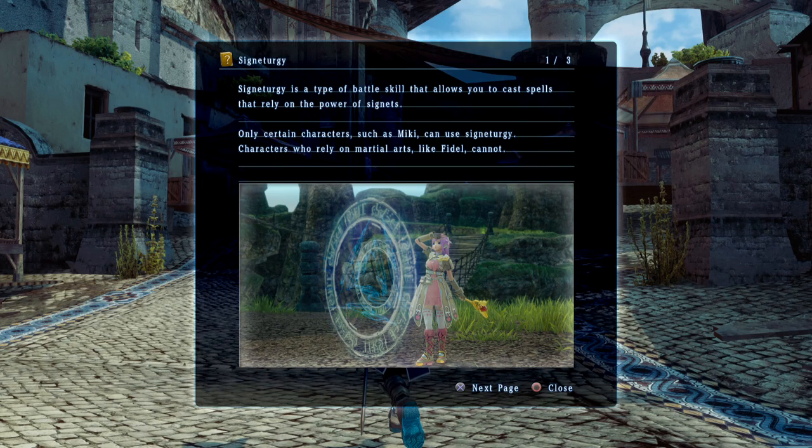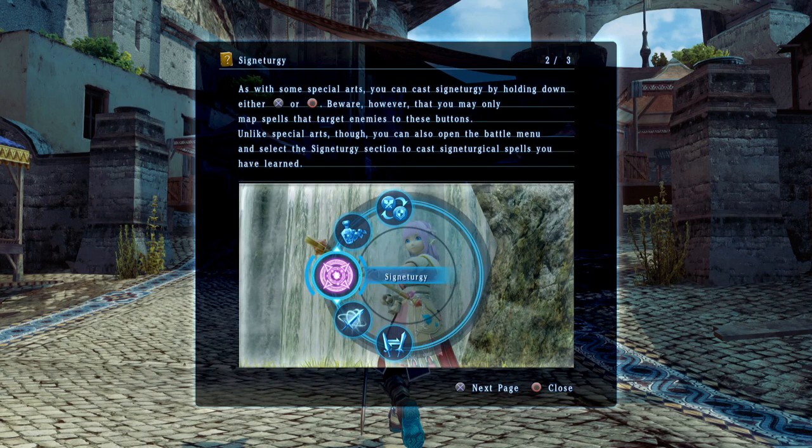Signeteurgy is a type of battle skill that allows you to cast spells that rely on the power of Signets. Signet. Signeteurgy. Signeteurgy. Fuck that word — it's so awful. I don't know if it was in the other games, but if it was, it's still awful.